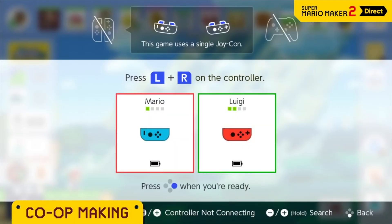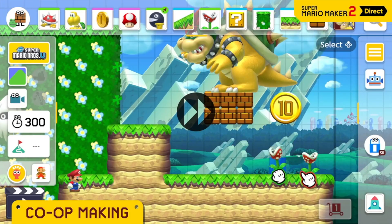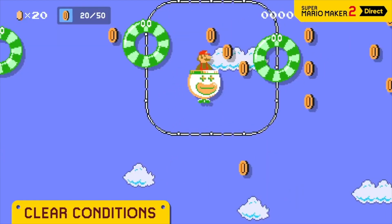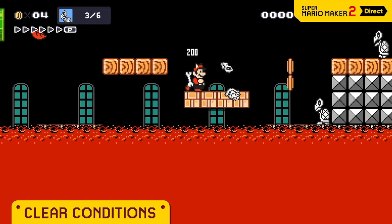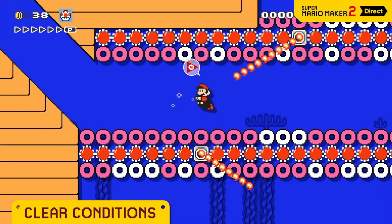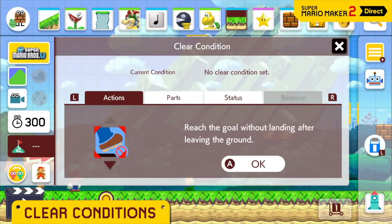Pass a Joy-Con controller to a friend and you can create a course together on a single screen. A little creative collaboration goes a long way. You can set clear conditions — collect 50 coins, defeat all the dry bones, reach the goal as Super Mario — and there are a wide range to choose from.